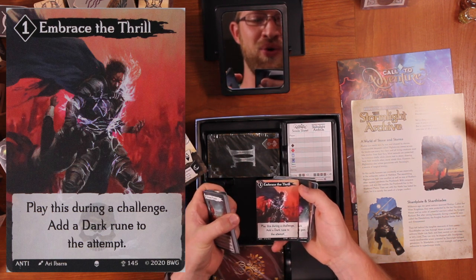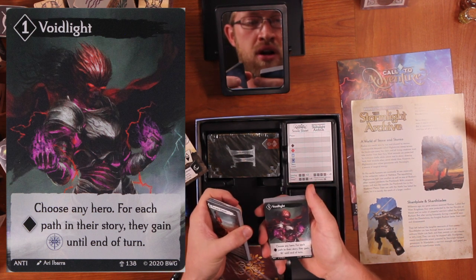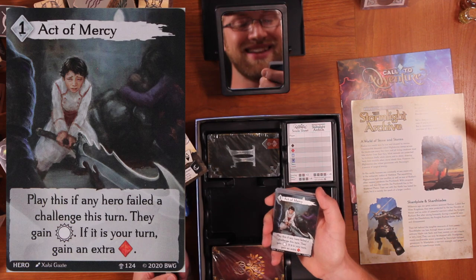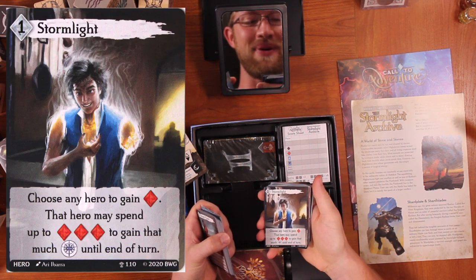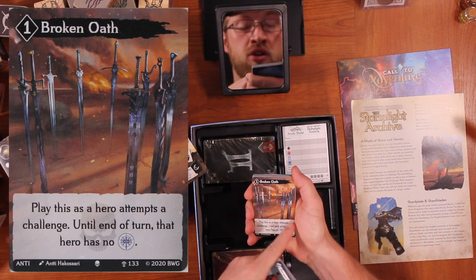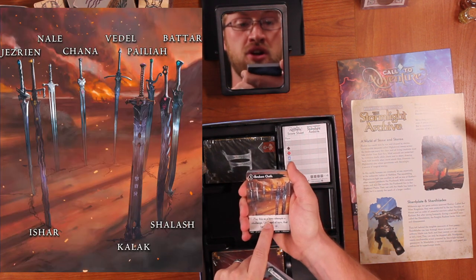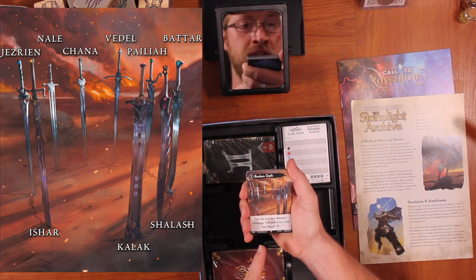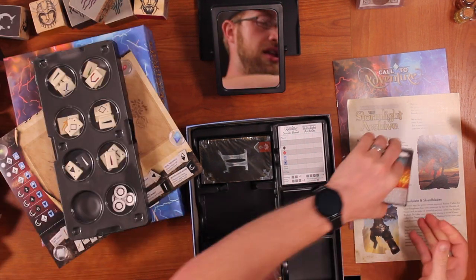Act of Mercy — this art is so good, you guys. The Lopen! Broken Oath. An amazing thing about this card: Brotherwise Games worked with Team Dragonsteel, worked with Isaac, to make sure that all of these Shardblades were accurate. So this picture is exactly what the Honor Blades of the Ten Heralds look like — we're down to nine at this point. A Man's Worth, Unmade Influence, Everstorm. So there is the first deck.